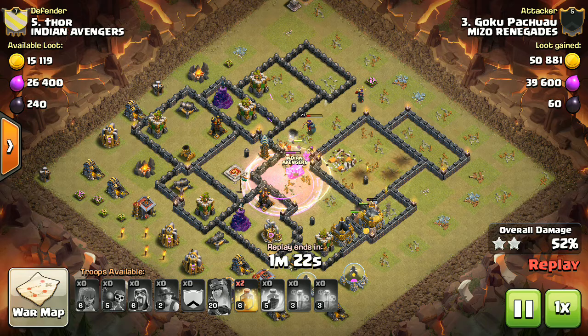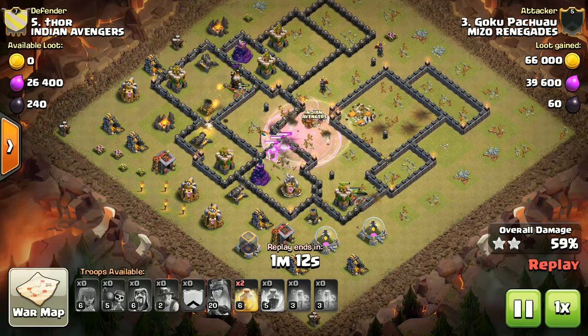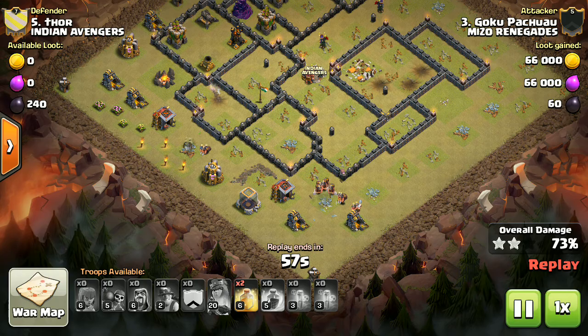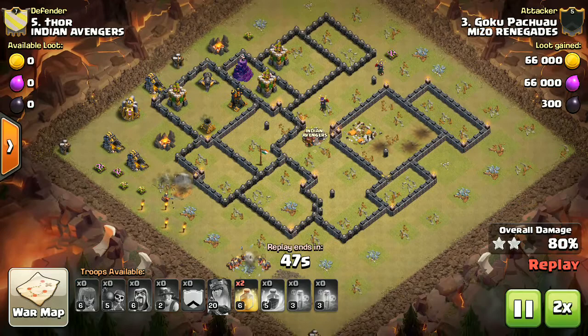Now use heal and rage to kill the King and also to kill the hidden tesla. If you did the first step right, everything will be easy. We've got some defensive buildings here, but you have two heal spells so that won't be a problem.